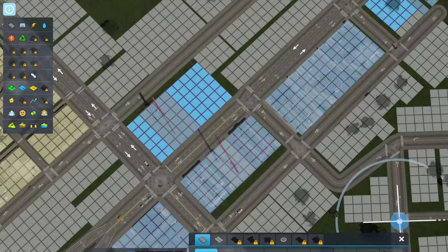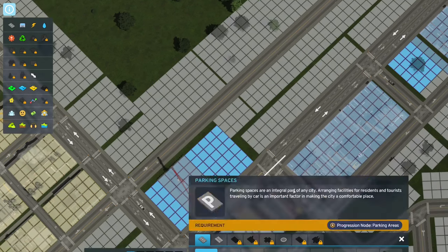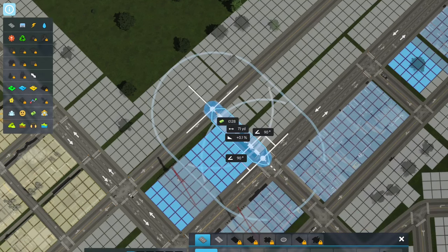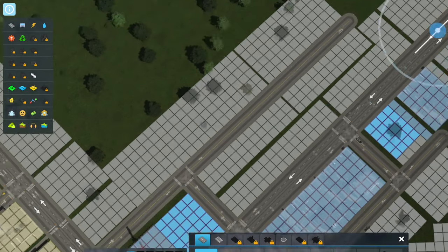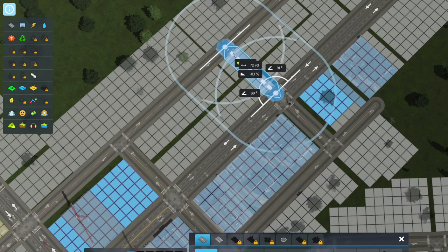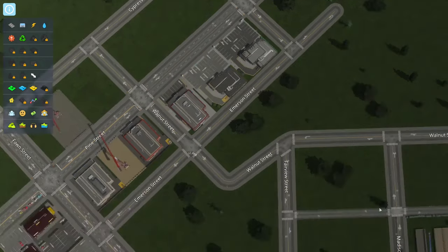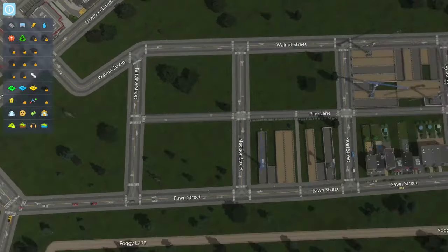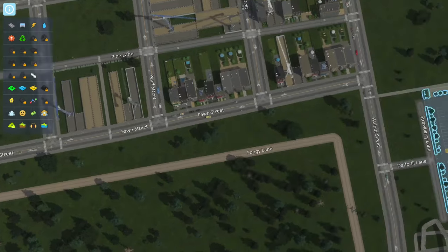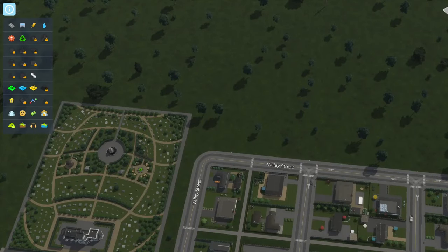It looks like we have a lot of demand for single family homes, so we'll come back over here to our single family home area. I think this will be the last thing that I do for today. I guess I shouldn't have built that road just yet because it's causing us to have smaller commercial zones — but maybe it's not so bad to have smaller commercial zoning here.